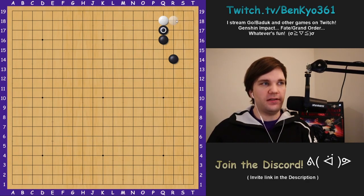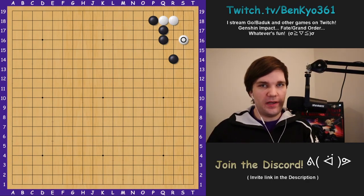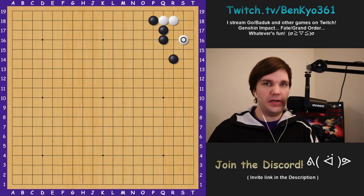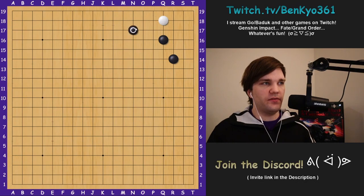If you're still interested in knowing more about this clamp or want to see the life and death in the corner, you're welcome to ask in the comments or in the Discord — I could also make one-minute short videos for these. Black can also emphasize the outside with moves like this one or the large knight's move, and in response to either one you can just take the three-three point and focus on making yourself alive.